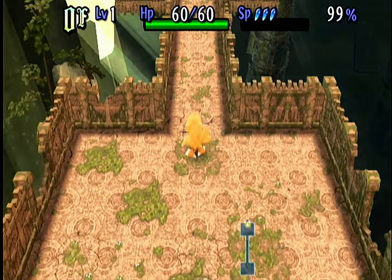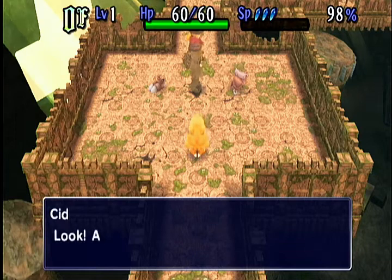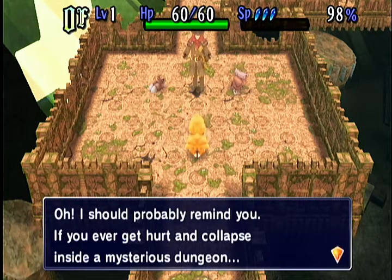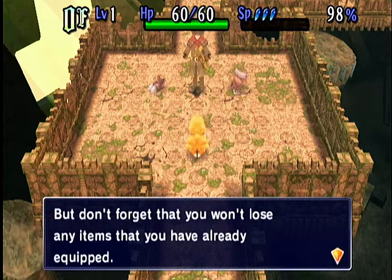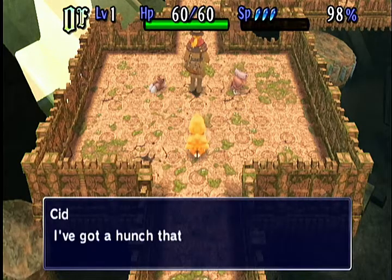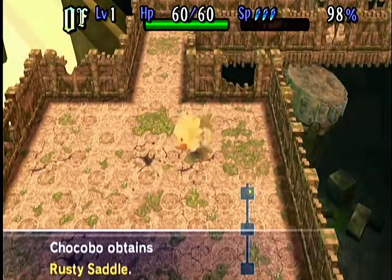The hunger meter is over there on the upper right. If that ever reaches zero, we move really slowly and start losing health. I don't know what Cid was talking about when he said we were hungry — we're at 98%. Weapons and armor. And yeah, it's a Mystery Dungeon game — if you ever die in a dungeon, you lose all your items, unless you have them equipped. Basically, there are three types of equipment: claws, saddles, and collars. Let's actually pick these up — we got some rusty talons and a rusty saddle.